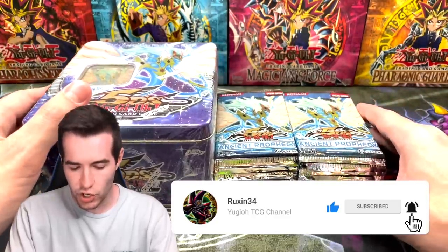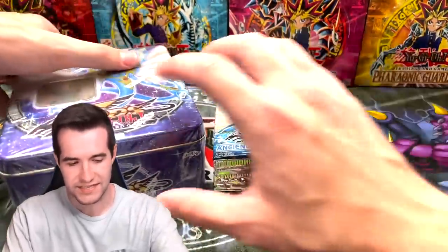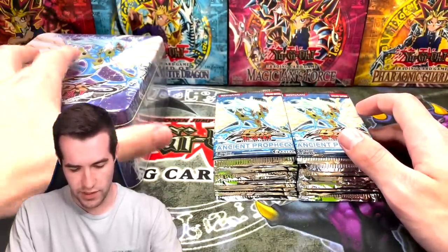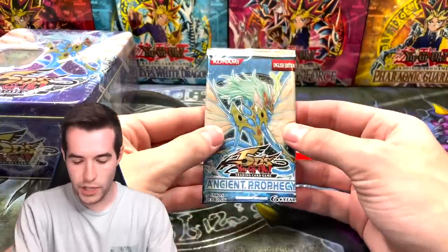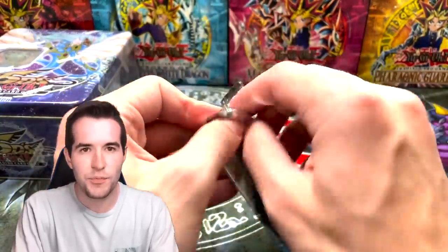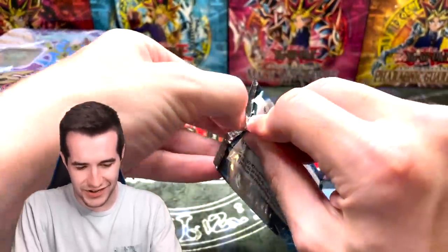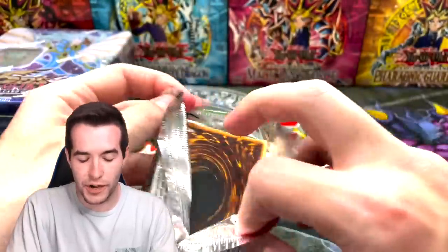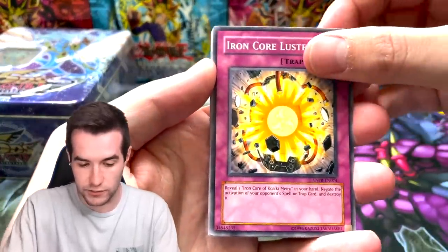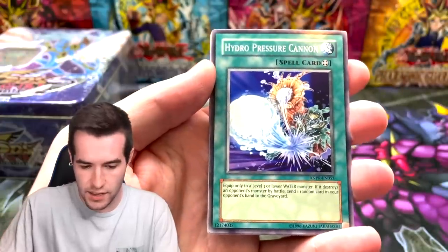Let's get into the opening — we're going to start off with the loose packs, then we'll get into the sealed tin. Here we go, let's go with the first pack, Ancient Prophecy. Can we pull the ghost rare? I've never pulled the ultimate rare of this either, so we pulled the Stardust ulti — we could pull that, we could go for a ghost rare.